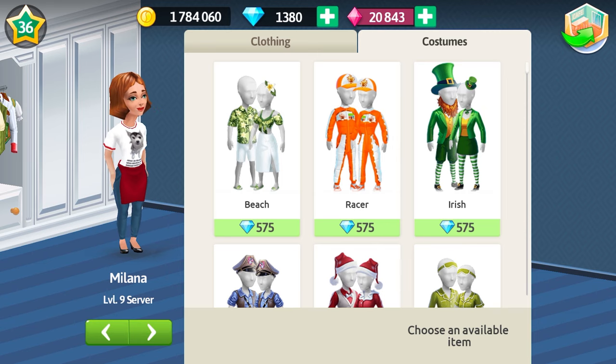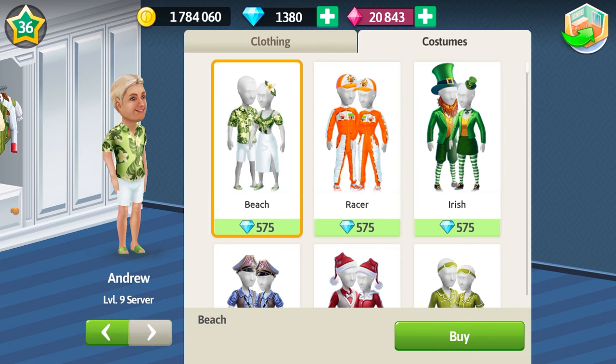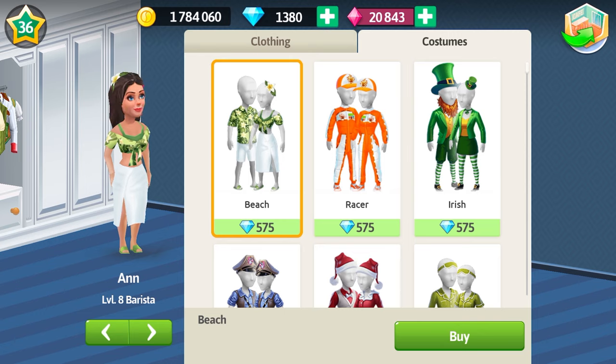Finally, we can change our staff appearance in the cafe! If we dress our servers and baristas into the beach costumes, we are going to get a blue gift from Watson! Oh, they look so nice and relaxed in those clothes! I hope it doesn't affect their speed in the cafe!